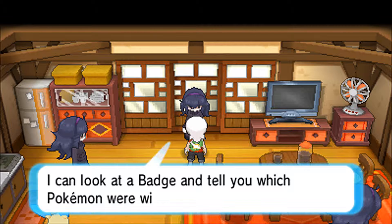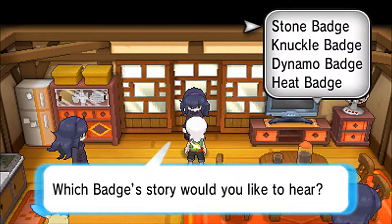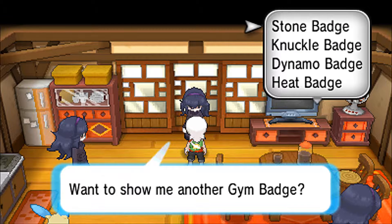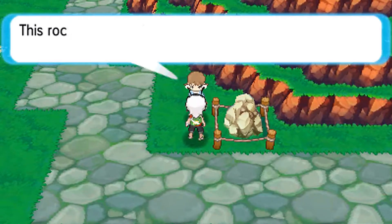Every Gym Badge tells the story of a hard-won victory against a worthy opponent — someone here will tell you stories about your Gym Badges and what Pokemon you used during each gym battle. Walking up the stairs, there's a mysterious white rock. The rock has a special meaning to the people of the Space Center — they put it there as a wish for rockets to fly safely.